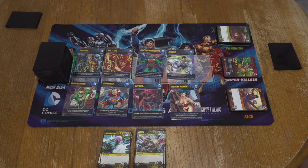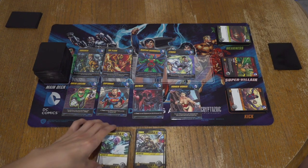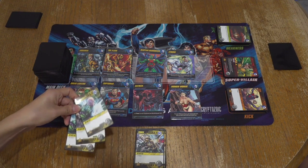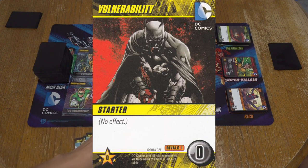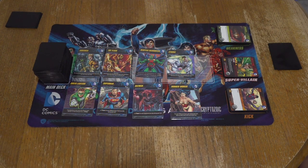It's kind of like your standard deck-building game. We are playing with six villains. Everyone gets a deck in the beginning — three vulnerabilities and seven punches. We shuffle it up and that consists of our starting deck.